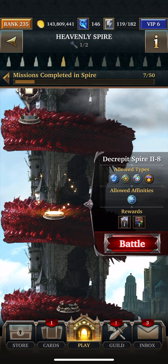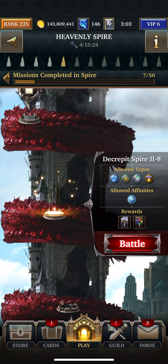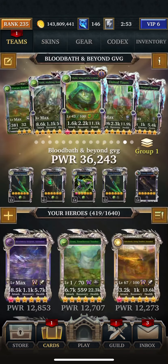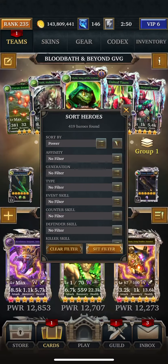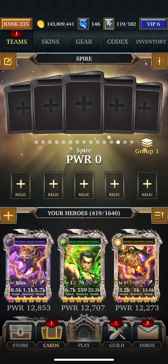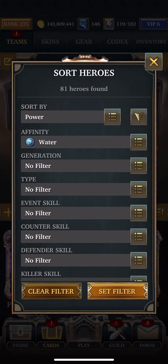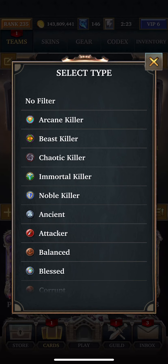Hey there, it's Ninja Nannas, doing Decrepit Spire 2, Floor 8, 5th Tower. For this you're going to need water, spirit, special, blessed, and honored. The attack is 5607, the HP is 201 million 808 thousand 803, and the defense is 504,528. We'll start with spirit.